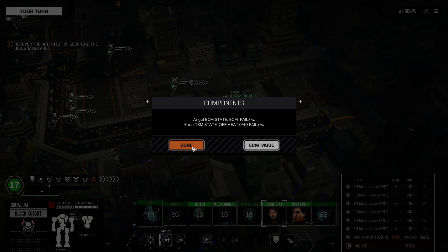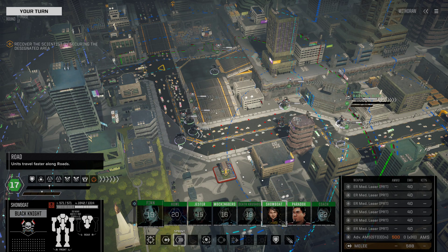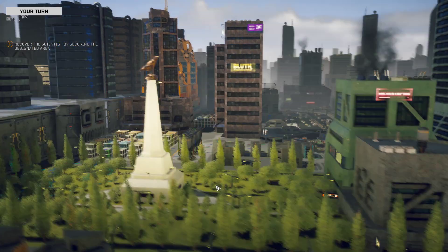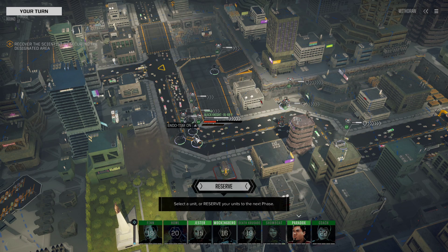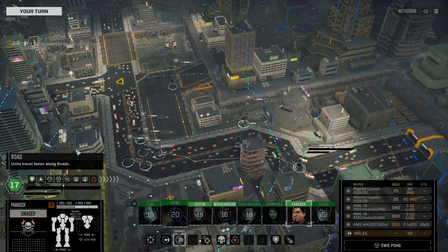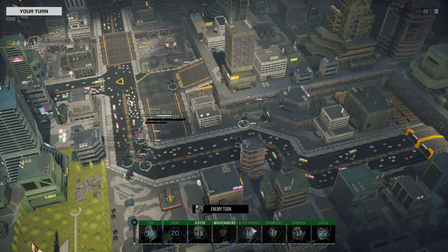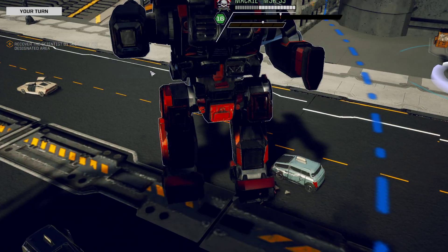Unfortunately I don't have a supercharger, but I do have Endo-TSM. Hopefully I can heat this mech up enough to activate it. For those of you who don't know, Endo-TSM requires you to have a certain amount of heat before it'll actually turn on. Once you turn on the Endo-TSM, it increases your walking, your running, and your damage. It's a really good idea to get your Endo-TSM active as fast as possible, because it'll allow you to get on top of the enemy sooner. Combine that with Berserker for the additional 50% damage bonus, and you might have an absolutely devastating combination.